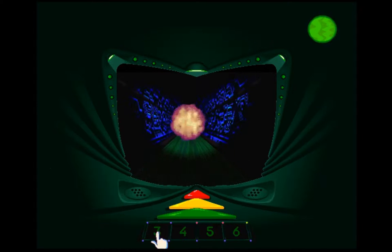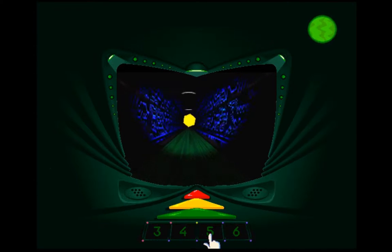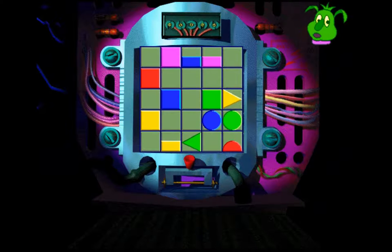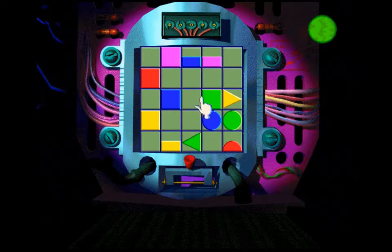One of the easiest minigames I would say, even on hard mode — nothing special. Alpha Commando, you move with the speed of a cheetah and you're doing great. Now all we need to do is sort out the computer generator and restore the electricity. Put the pink square to the right of the red square — now we get to the power generator minigame.